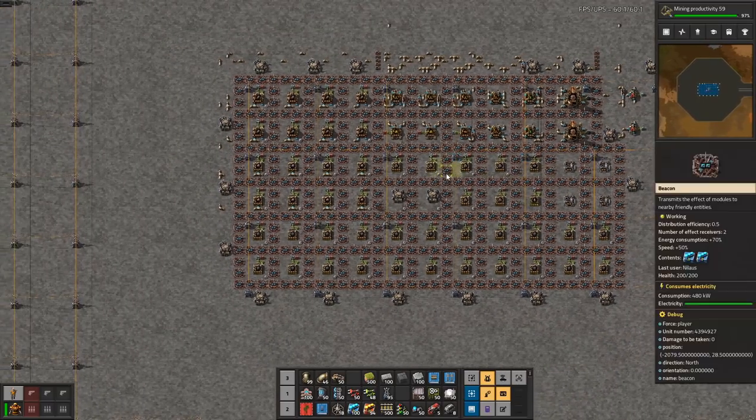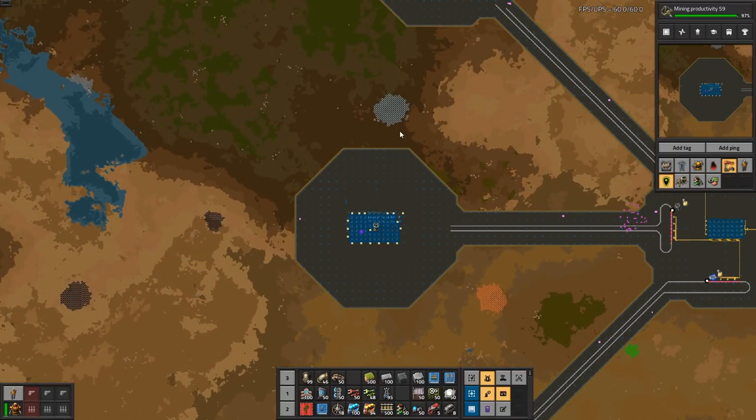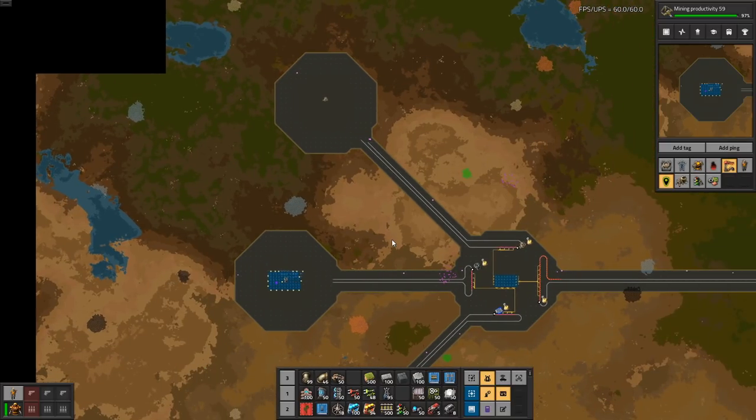Isn't that just a case of flipping these two around? I think it is — there, okay, that's done. This is the copper. So we get an iron train, a green circuit train, and a steel train. It's a lot, but even though it's big I just don't think it feels right.